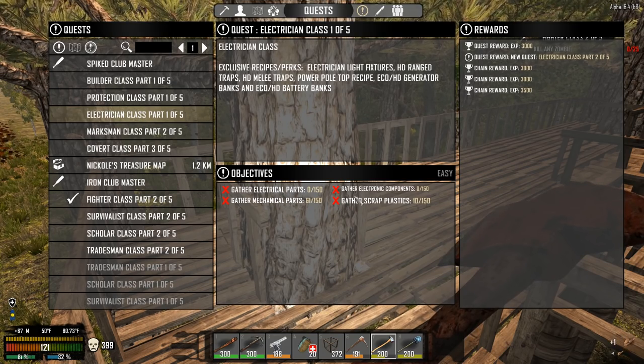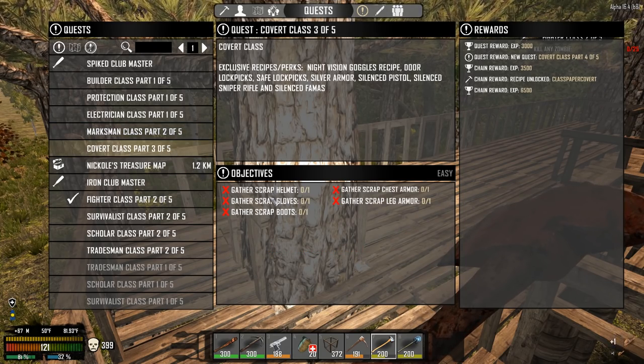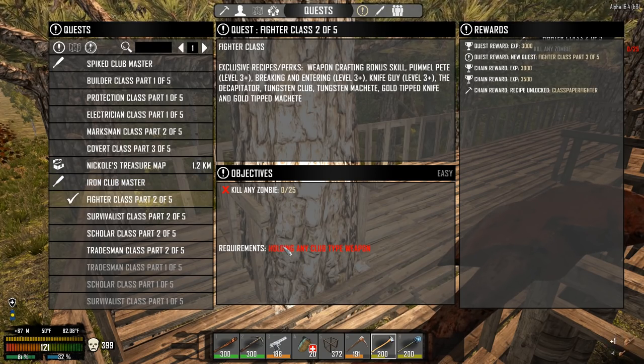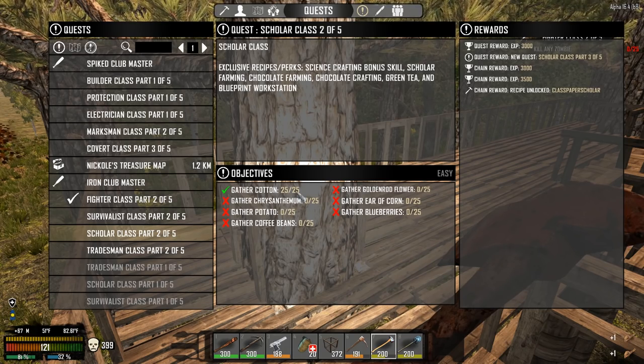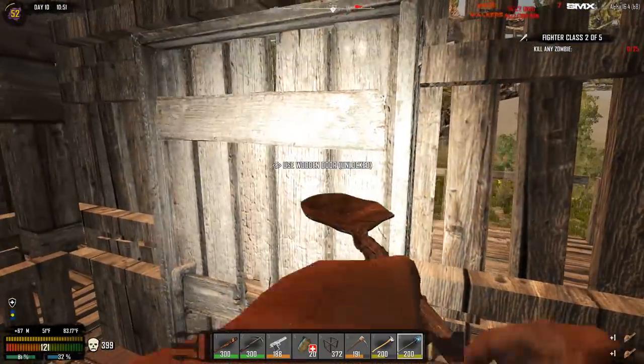Electrician — that's electrical parts, mechanical parts, plastics. We're going to do that at a later date. This one is kill any zombie holding a pistol — we have to remember to look for a pistol. I don't want to kill zombies with a deagle, although I will if I have to — it'll count as the pistol kill, I think. We need to gather the scrap stuff; I'm going to the traders for that today, hoping I can find some scrap stuff to buy. Iron club mastery — kill with an iron club, fighter class. Survivalist — I've got to kill a boar. We need to repair our stuff, so let's use this a little bit and repair, repair, and repair. That should have just finished that quest — that was tradesman.